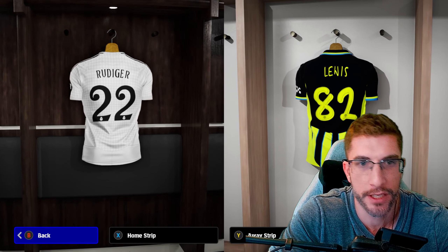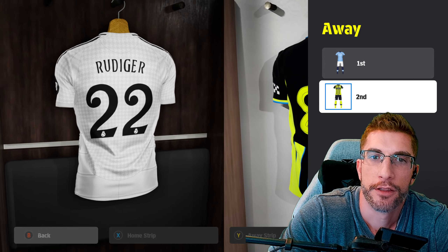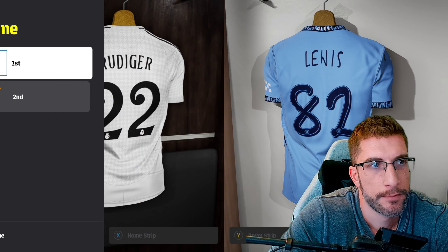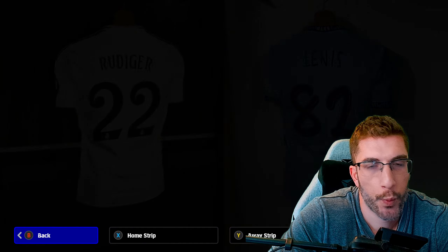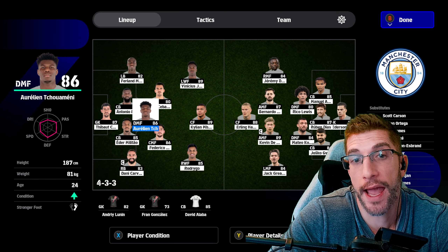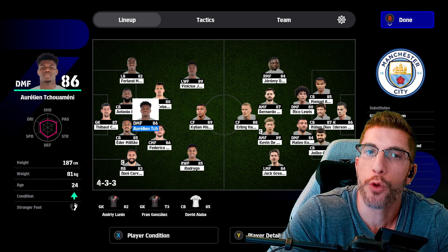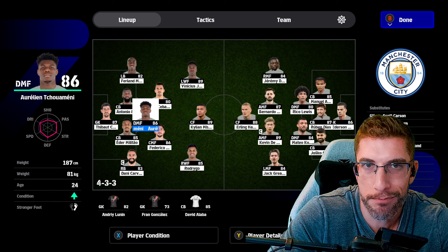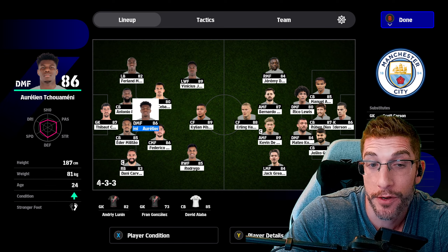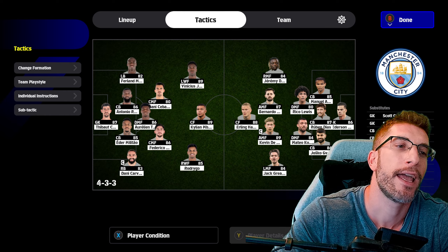When you pick your team, the licenses are all there looking fabulous, with the full kit on display. We'll give Real Madrid the blue kit. I'm going to sort out the lineups, pick the teams, and see you in the match. It is a shame in Exhibition that they don't show you the lineups - it just goes straight into the match. But we'll check out some of the faces because they do look quite good, apart from Kylian Mbappe who looks like a potato.